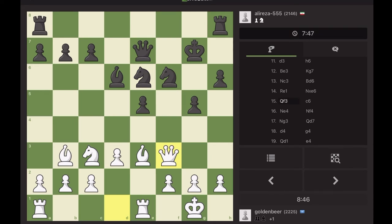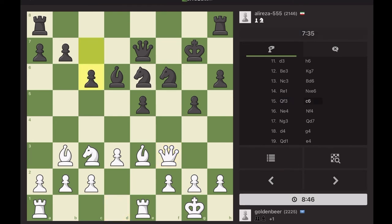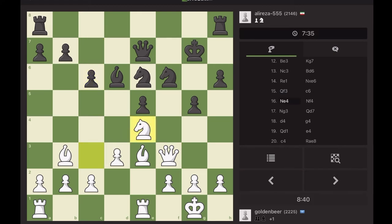I continued attacking that pawn and brought the queen in. Sometimes you can go to f5 and no pawn can kick the queen away. Of course you should be careful when bringing the most powerful piece in. I also attacked the b7 pawn, and he correctly defended it with c6. Additionally I had a plan to go to d5 — centralizing the queen — first moving the knight to d5, exchanging knights, then bringing the queen there. But his c6 pawn destroyed that plan.